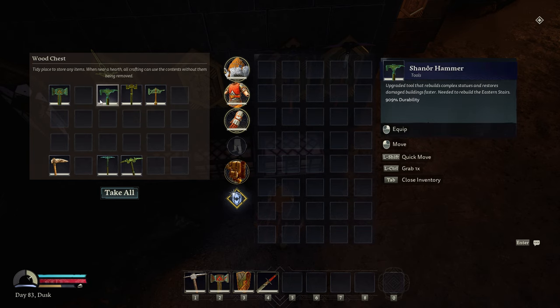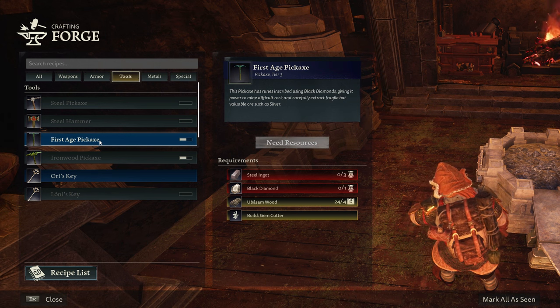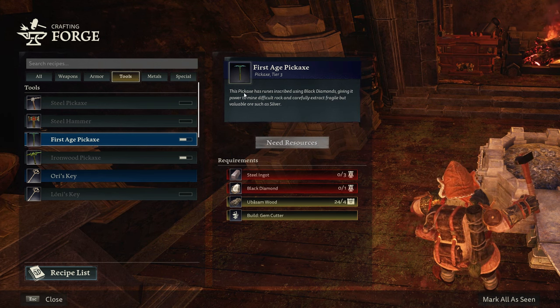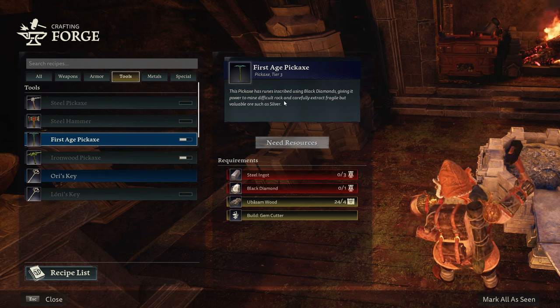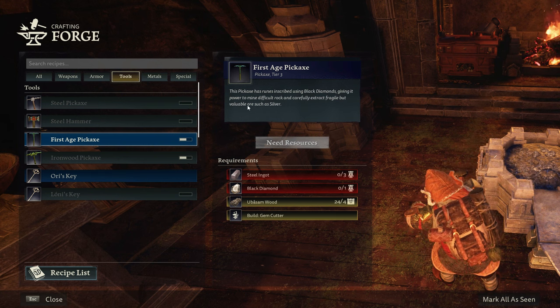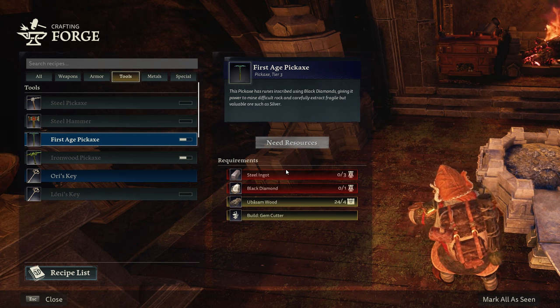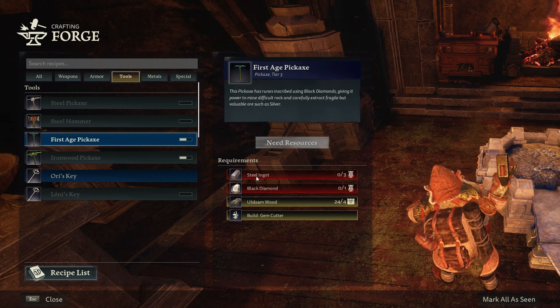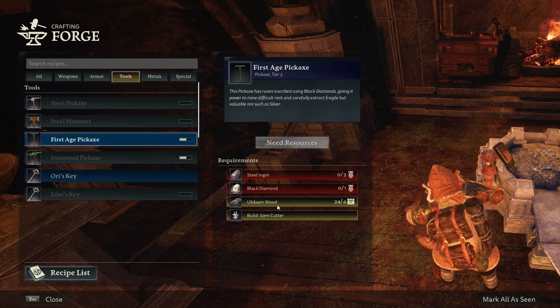Today's video is going to cover the shenor hammer and the first age pickaxe. Starting with the first age pickaxe, since the pick always kind of comes first — you can see it's a tier three pickaxe. It says this pickaxe has runes inscribed using black diamonds, giving it power to mine difficult rock and carefully extract fragile but valuable ore such as silver. You need three steel ingots, which you know how to make now that we've unlocked steel — for that you just need iron and coal. Then we need one black diamond and four ubasum wood.